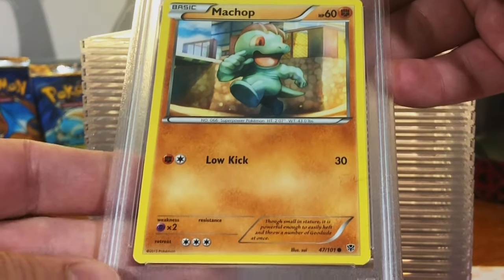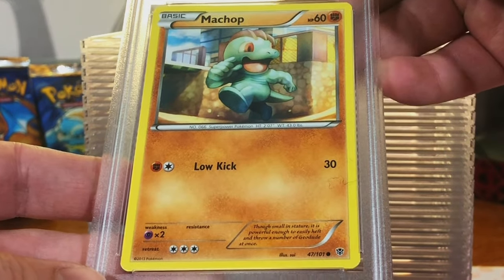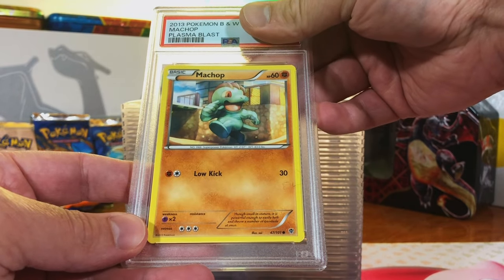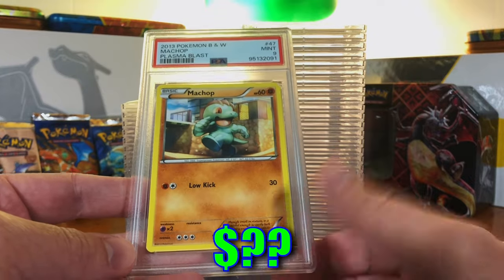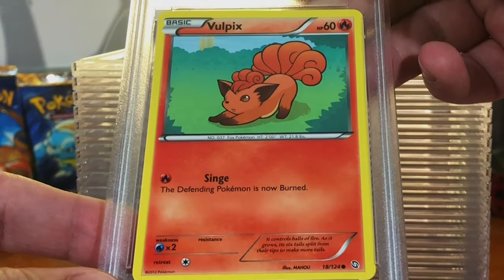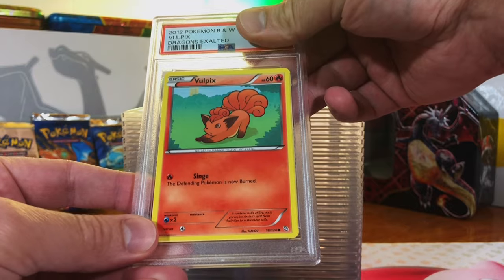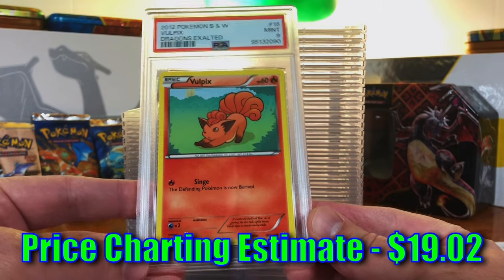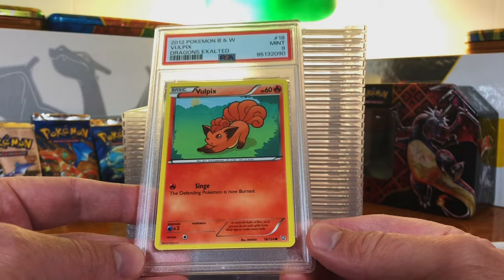Machop Common from Plasma Blast. You know how I feel about my original 151 — I think this can be a 10. Mint 9. Still nothing less than a 9. This is so much fun already and we've only just gotten started. Vulpix Common from Dragons Exalted — thinking a 9 on this one. Mint 9. This might be our 9s and 10s only submission. Here's to hoping. Let's go!